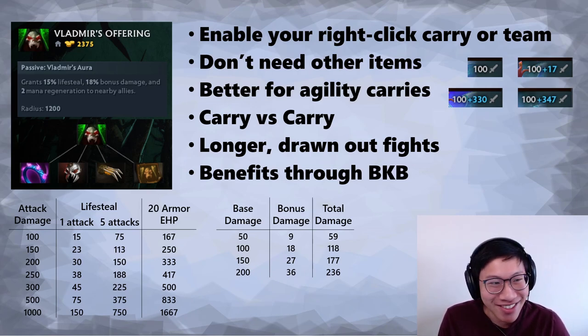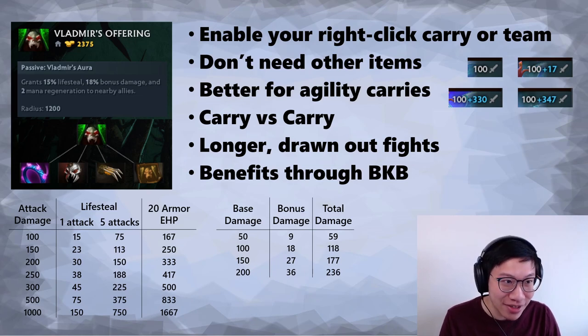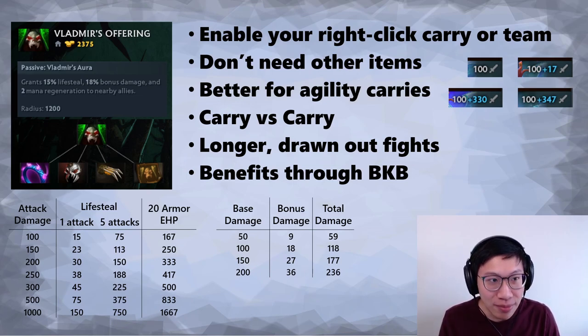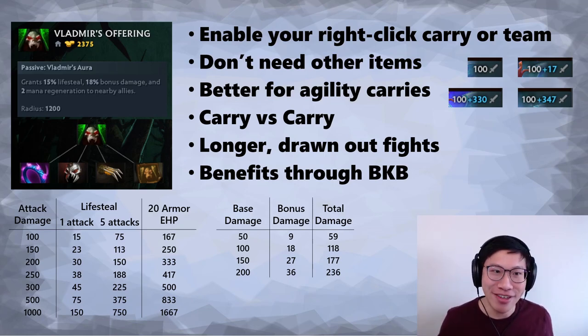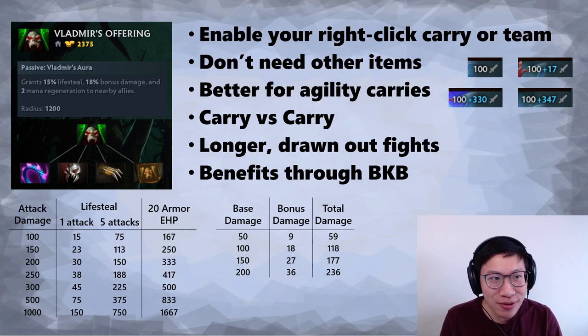Now these stats are not that great for supports in most cases. Lifesteal — we honestly do not auto attack that often, we don't have much attack damage or attack speed, so the lifesteal is fine but not that useful for most supports. Same with the bonus damage — 18 bonus damage is cool, but I just don't auto attack that often as a support, so these two main parts of Vlads really go to waste.